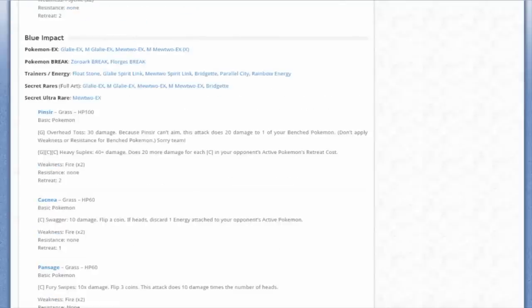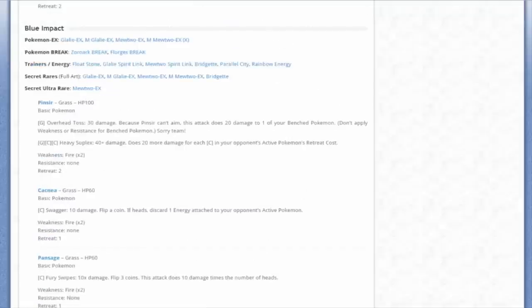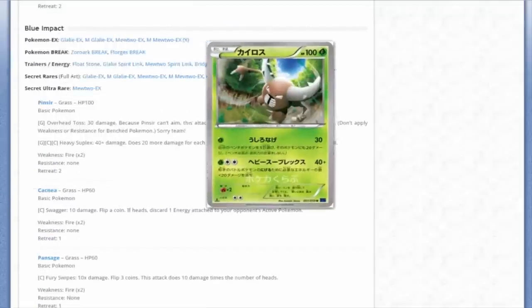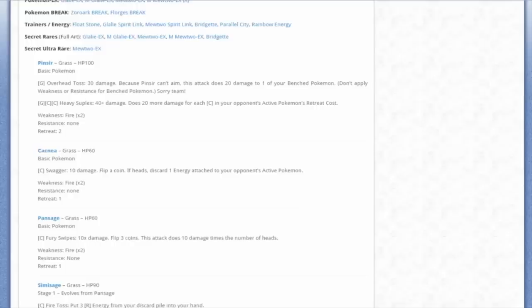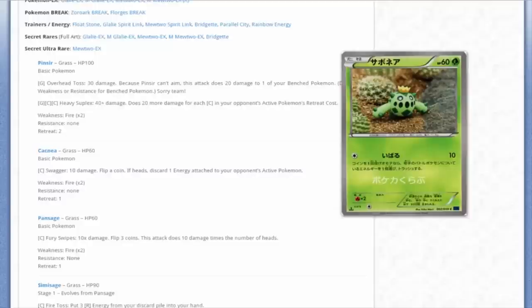We are now halfway through the two sets - we're done with Red Flash and moving on to Blue Impact. First up is a Pinsir - Water Pokémon Master being funny again with the flavor text. Overhead Toss does 3-hit damage, and because Pinsir can't aim, this attack does 20 damage to one of your own benched Pokémon. Hoping for a Mega Pinsir in the next TCG set - that would be pretty awesome. Next up is one of these real-life Claymation-type Pokémon - Cacnea, pretty cool.